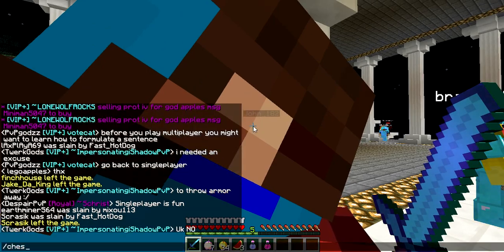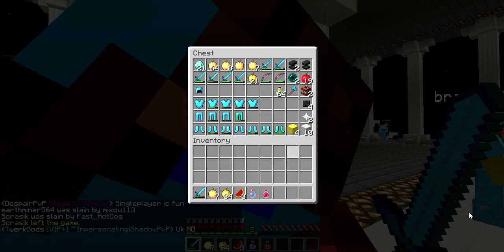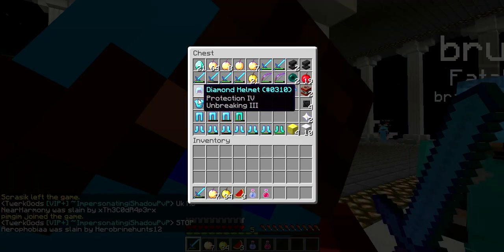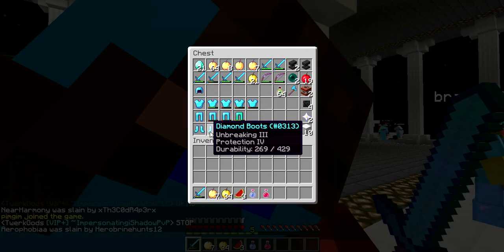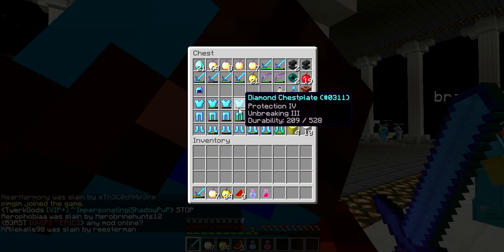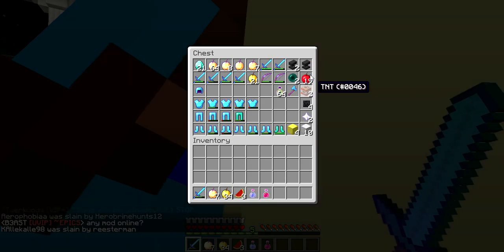So here is my slash chest. It's not that good — I mean, a sharp 4 axe is pretty sexy. This is prop 4 that I just repaired, more prop 4, more prop 4, some crappy prop 4, and then wither heads.